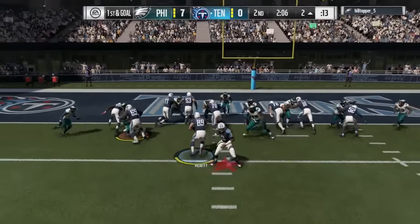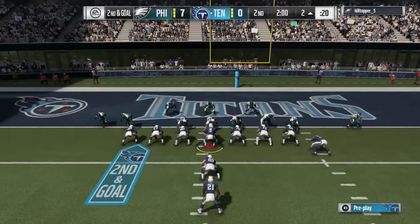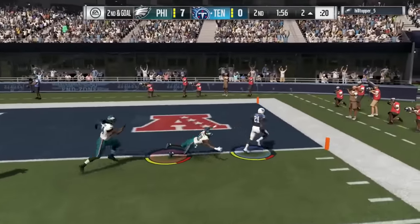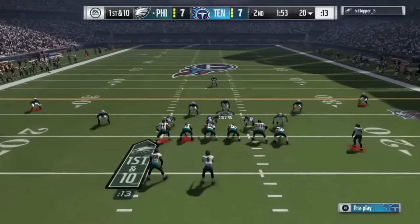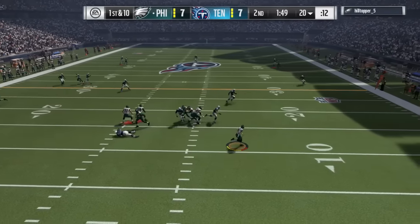McNair finds a wide-open Josh Gordon, getting down to the two-yard line. We give it to Hewitt, our fullback — not a touchdown. But next play, Frank Gore on the toss to the right side gets into the end zone, and we're all tied up now seven to seven. Let's see what my opponent can do before half — one minute 49 seconds.